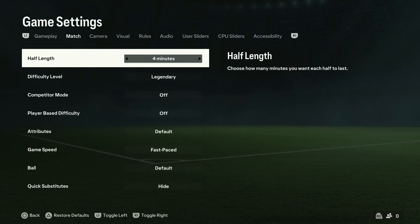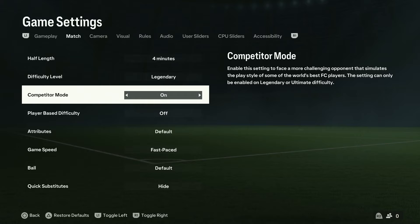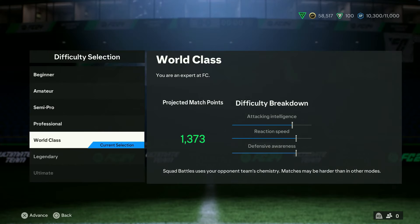Before we get into gameplay, go into the game settings in the main menu and make sure you've got legendary difficulty selected. Make sure that competitor mode and player base difficulty are turned off — otherwise this is going to make playing legendary almost impossible.